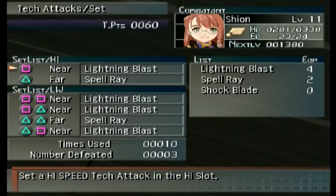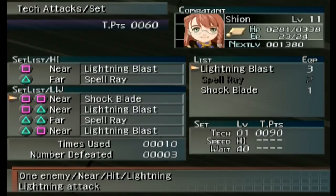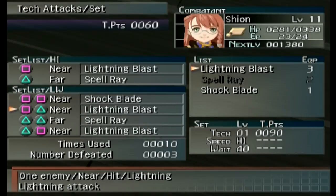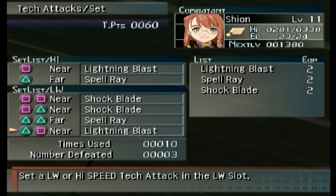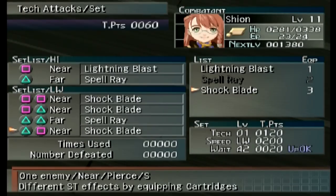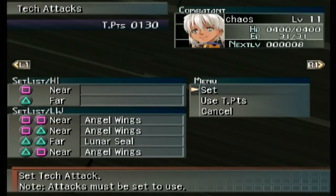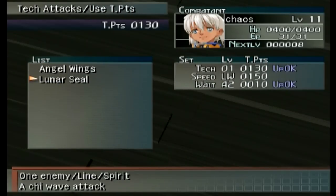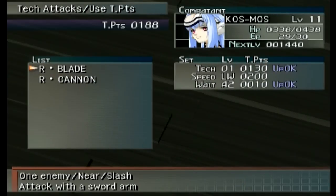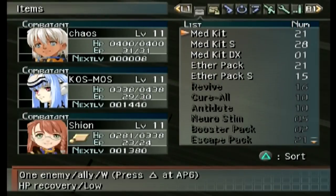Shion got a new tech attack - Shock Blade - which you need to be close for. We'll set that up now and put it on all of them. So Lightning Blast if we're far, Shock Blade if close - it does near pierce with different status effects by equipping cartridges. We haven't made all the cartridges yet but we will. I can't level up speed unfortunately, and we're so close to leveling up our blade but it's just not going to happen. Let me use a couple healing items.